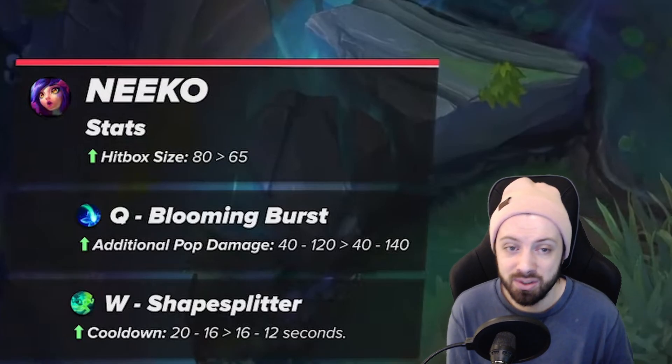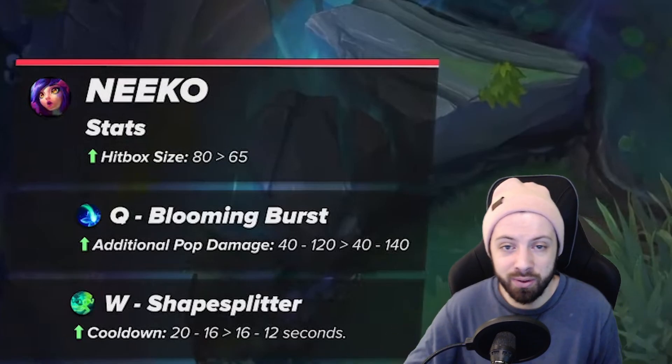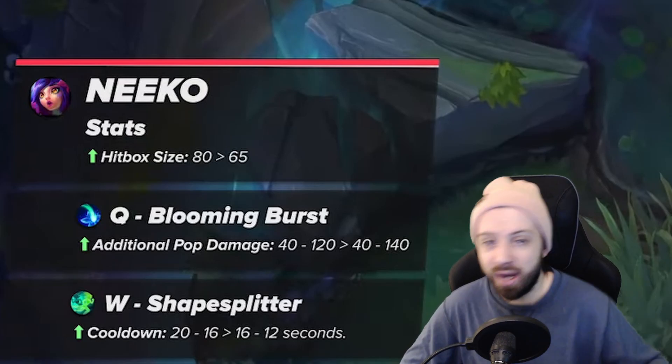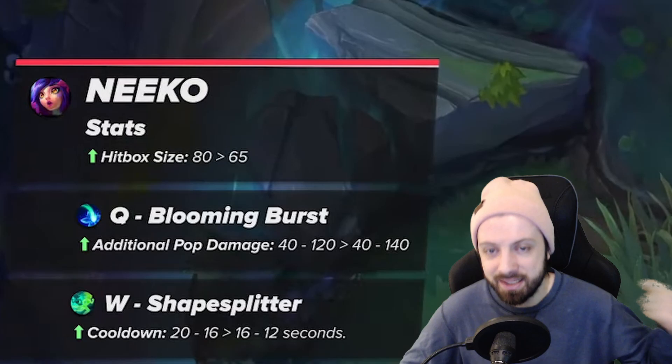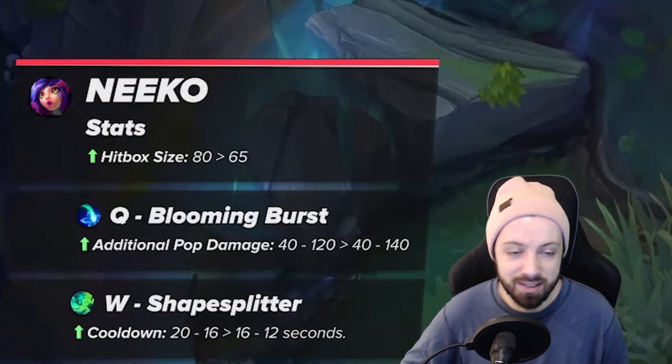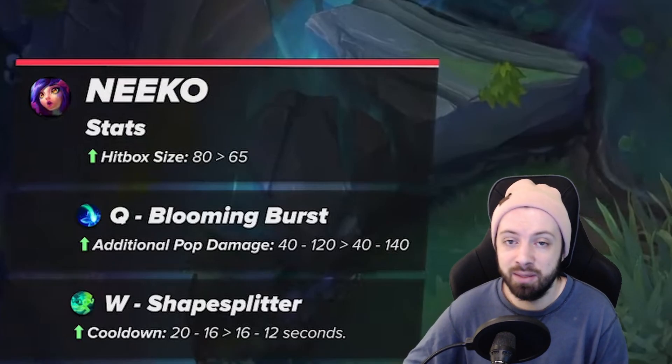Leaving W at one point, four seconds off at rank one is huge. For vision control on cooldown, it also puts your W more in line with the cooldown of a Maokai sapling, so you're more reliably able to clear his saplings rather than him placing three for every one of your W uses. It's just insane — so good.